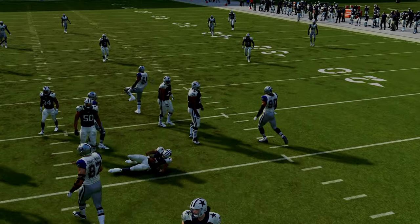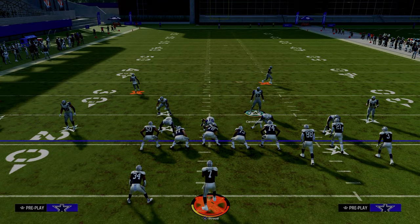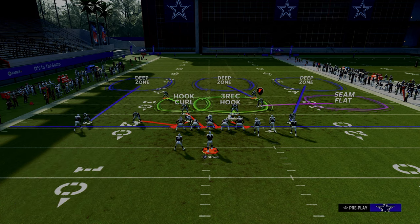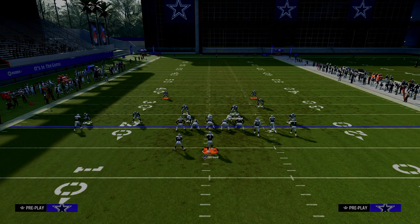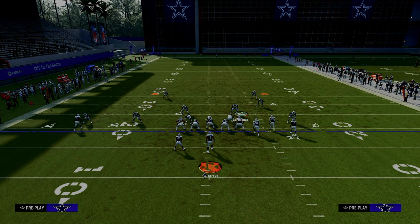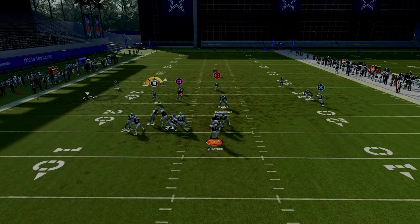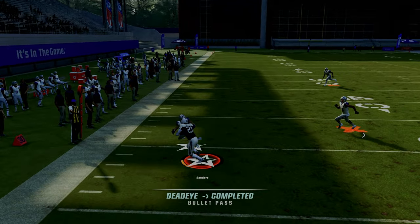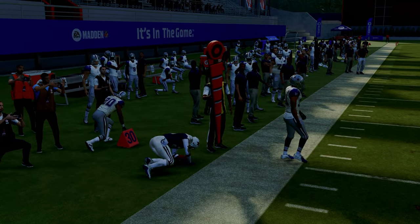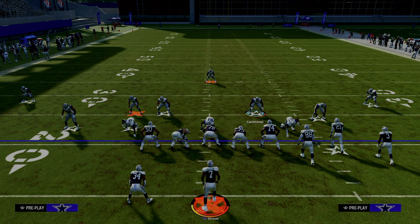In my opinion, the best way to block this blitz is slide right, ID the right side outside corner, and then you can basically pick up the five-man send. You see here — pretty good pass protection — and now you're able to have plenty of time to hit your open receivers. Those are some of the best ways and methods and tips for blocking the dollar A-gap blitz.